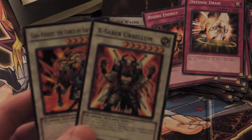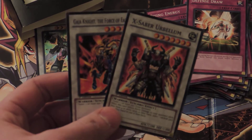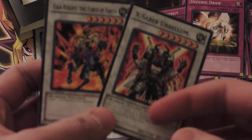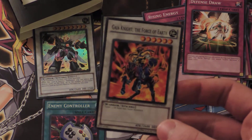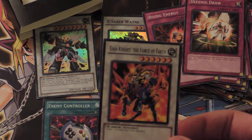And here we have two more Synchros. X-Saber Urbellum. And Gaia Knight, the Force of Earth. Looks like Gaia the Fierce Knight from the original series, just a heck of a lot cooler.